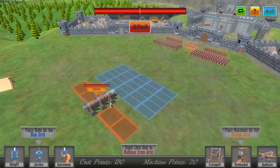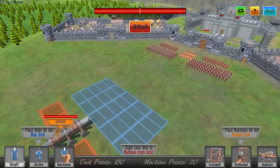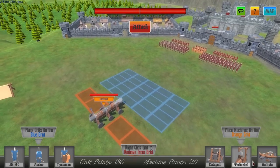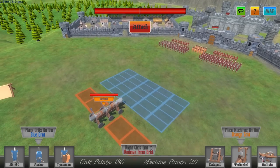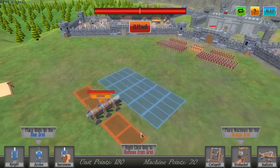Hey everybody, my name is Master Raffles and welcome to Kingdom. This is a simulation game in which you're tasked with defending or assaulting a castle and utilizing different units in order to achieve that objective. You have one of three unit types: knight, archer, horseman, and one of three machine unit types: catapult, trebuchet, and ballista. Each of these units have their own strengths and weaknesses and you definitely don't want to overproduce on one and lack on the other.